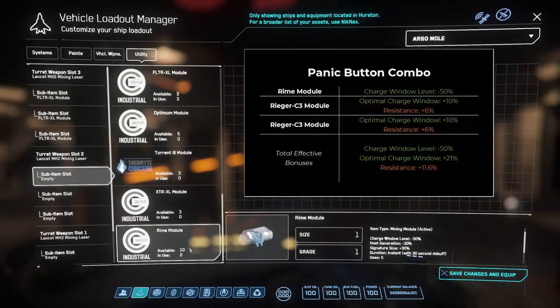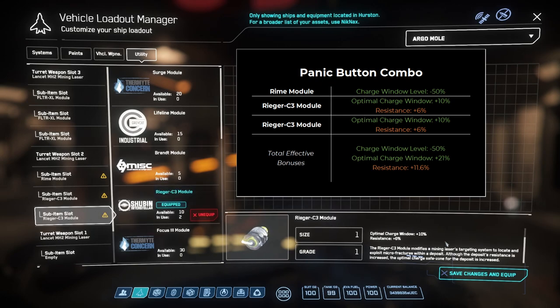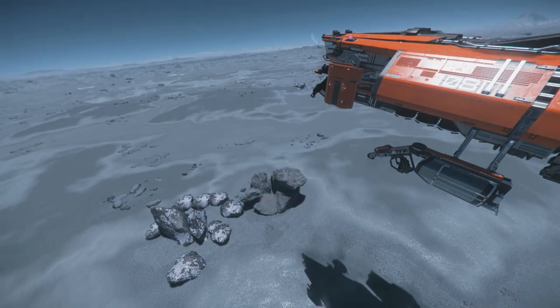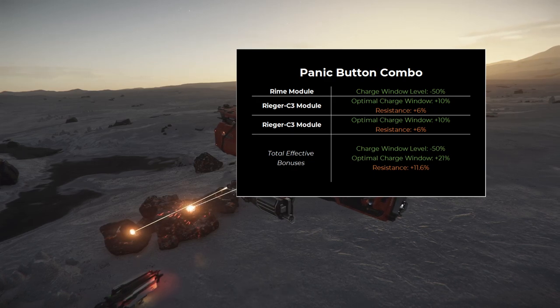Next would be the emergency module combo, or the panic button, using one Rhyme active module and two Rhyger C3 passive modules. The Rhyme module, when activated, will instantly cut a rock's charge level by 50%, allowing you to avoid catastrophe when an inexperienced or inattentive laser operator accidentally puts too much power into a rock. The bonus to the optimal window granted by the Rhyger modules means that you'll have a larger optimal window to keep within, and the added resistance, while in most cases could be considered detrimental,